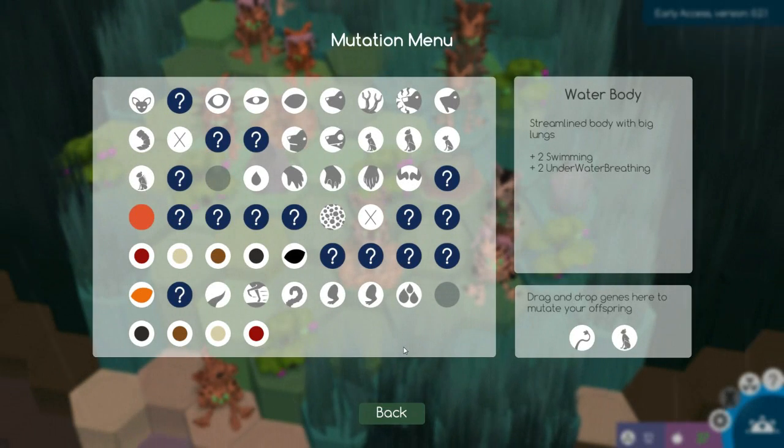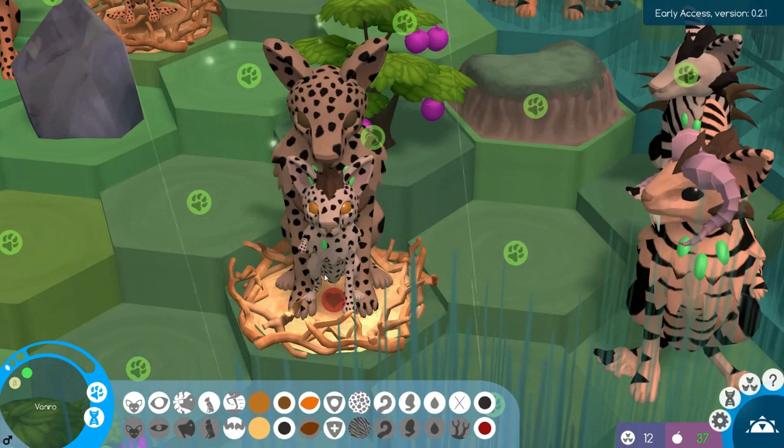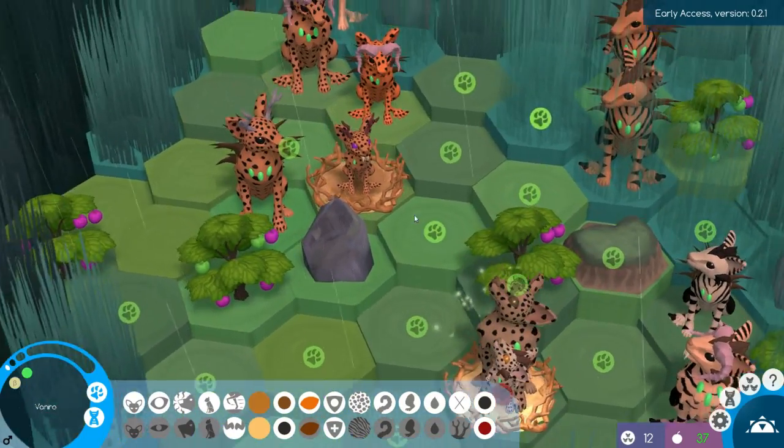Why did we just unlock? I've just got another random unlock — I'll have a proper look later, possibly off camera. You have the tiny little paw — oh it's so cute! You didn't however get either the tail or the water body.